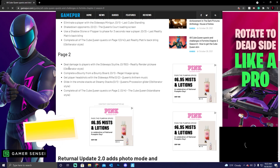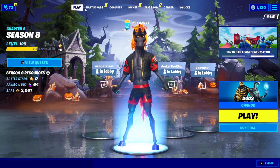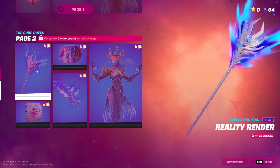Page two's first quest is deal damage to players with the sideways scythe, which unlocks the Reality Render pickaxe. That's this pickaxe right here — it's really, really cool.